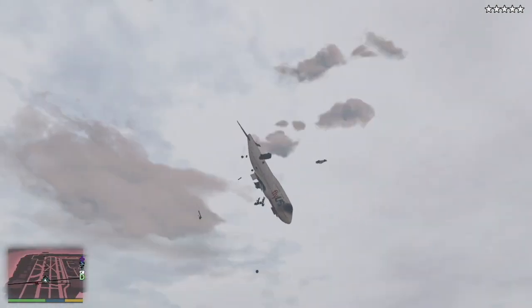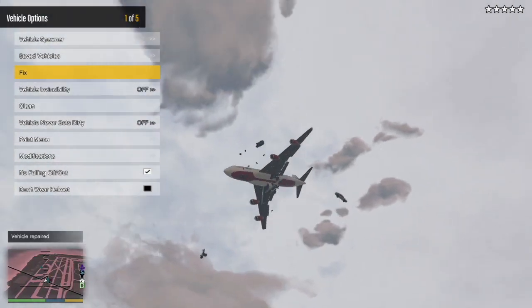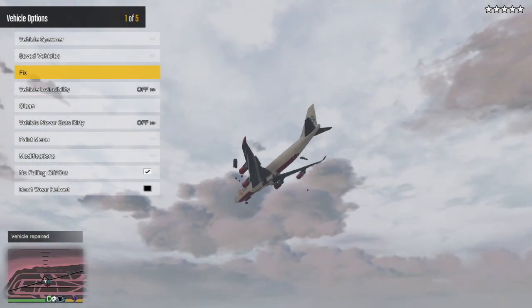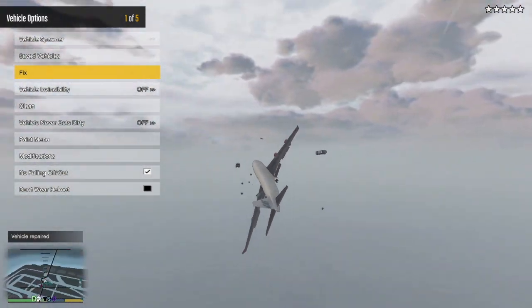Enjoying mods — I've got the Enhanced Native Trainer on with levitation. Let's take those cops with us. Using the vehicle options fix, there we go — we have a plane. And equally using that trainer you can just spawn one. So there you go, take care.